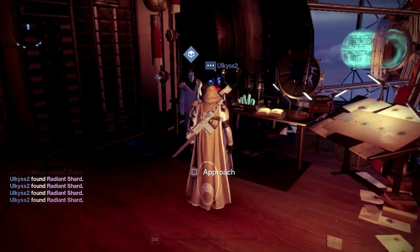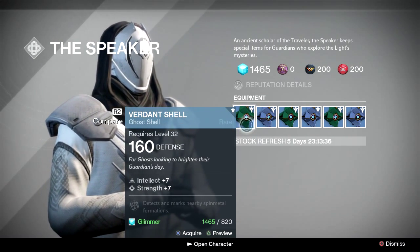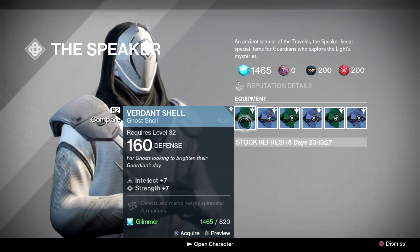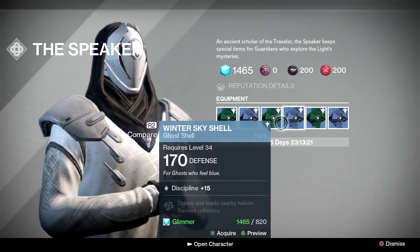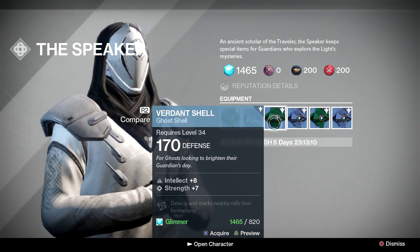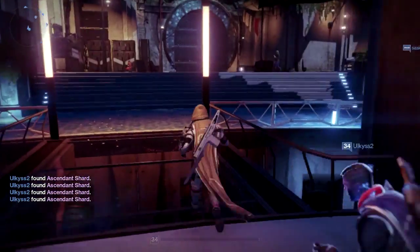The next thing you need to do is go talk to the Speaker and get a ghost. Now there are two 32 ghosts available. Depending on your class, what you need, how you like to play, or what you need for your armor levels, that's the one you're going to pick. I went with the green ghost because all my characters are 34 — it spreads my stats across the board rather than boosting just one thing. It helps bring me up. Whatever you need, you can get it here at the Speaker.